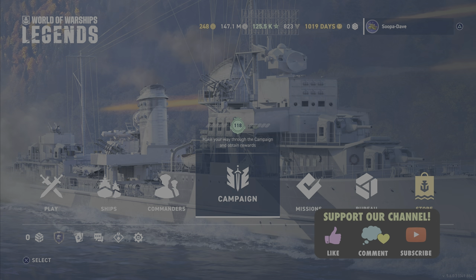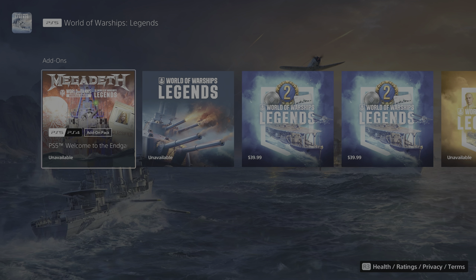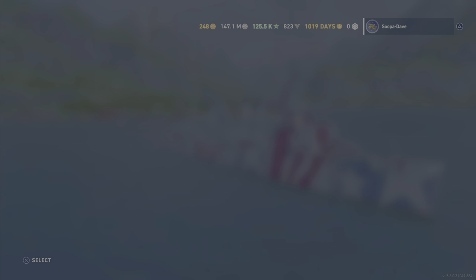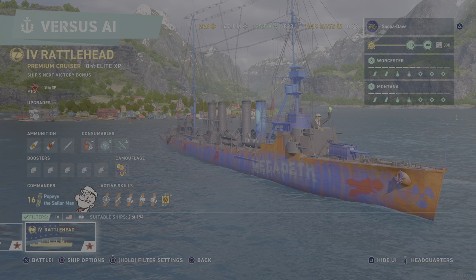Welcome back folks to World of Warships Legends. This is free but you will have to go to the store — it is the Megadeth add-on. What you're gonna do is get the free ship, the Rattlehead.